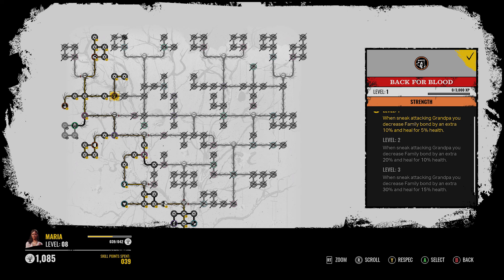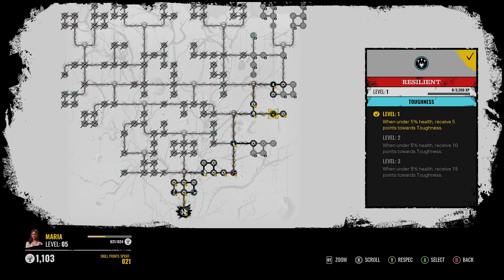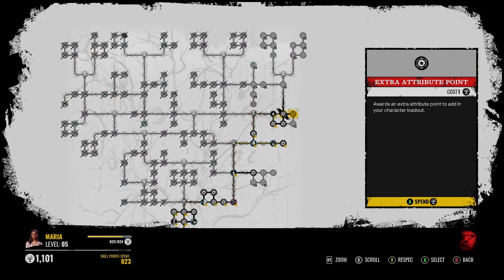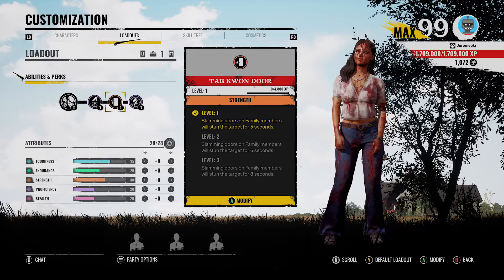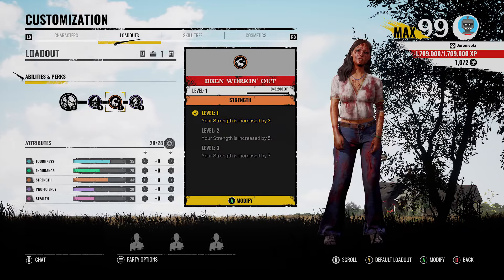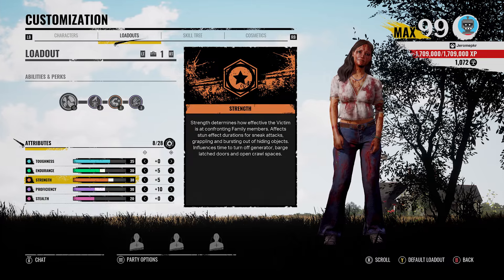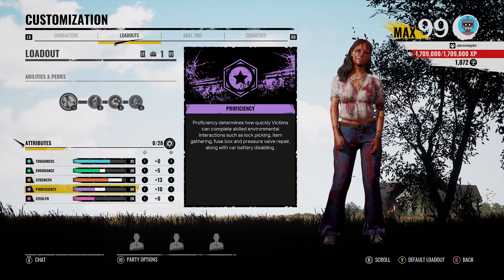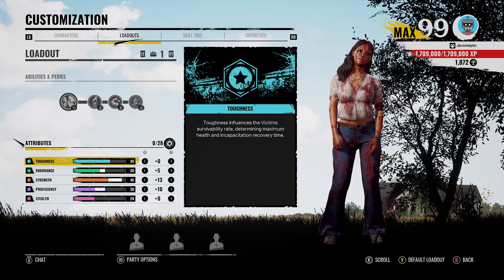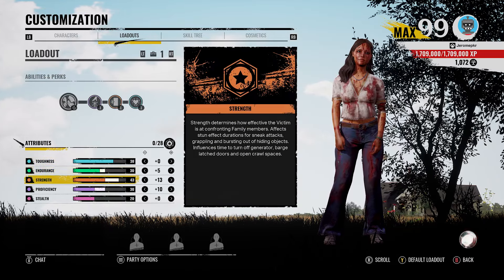Back for Blood - when sneak-attacking Grandpa, you decrease Family Bond by an extra 30% and heal for 15%. Also, call me crazy, but is this not kind of pointless? When under 5% health, received 15 points towards Toughness - you're not going to really be able to take any hits when you're that low though. With the left side of the skill tree, there are kind of a couple of different options. This kind of seems like more of a gen-kicking build instead of Taekwondo. You can go bin-work and out. Endurance is going to be kind of important here. As far as if you're going pure gen-kicking and hoping someone else is going to make a play, you can do this because that will max out your strength.